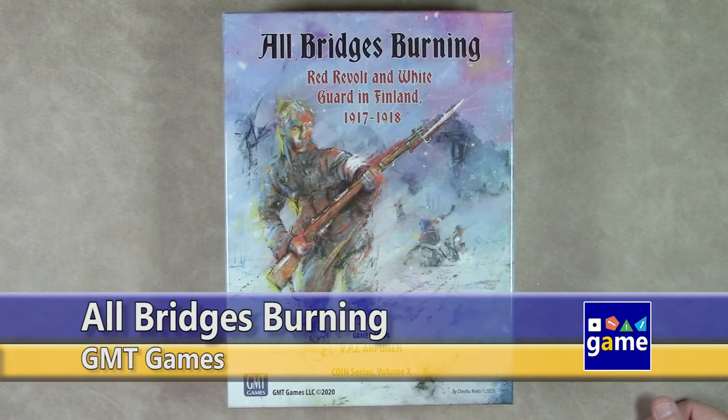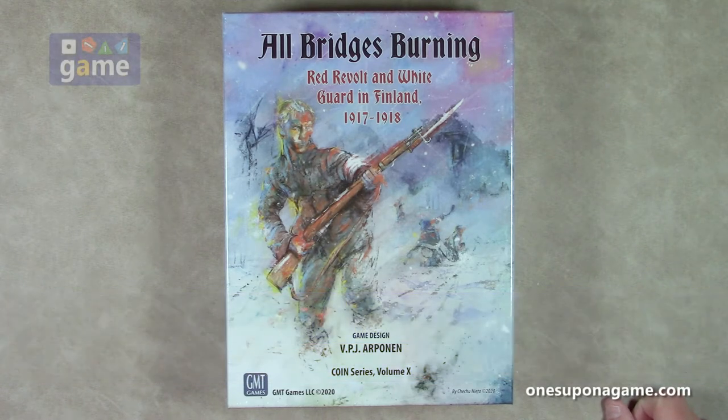Hi, welcome back to Once Upon a Game. I'm Kevin Kitchens, and in this episode I'm going to do an unboxing of All Bridges Burning: The Red Revolt and White Guard in Finland, 1917-1918. It's from GMT Games and designer VPJ Arponen. It is part of the Coin Series, and it is the 10th game in the Coin Series, and that's pretty darn cool.